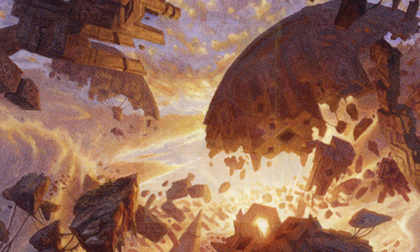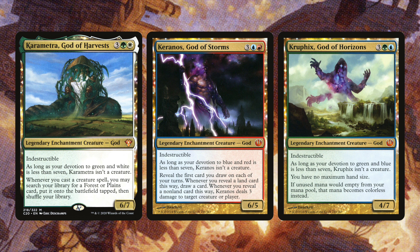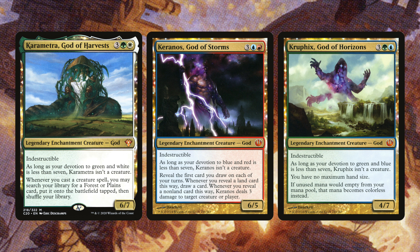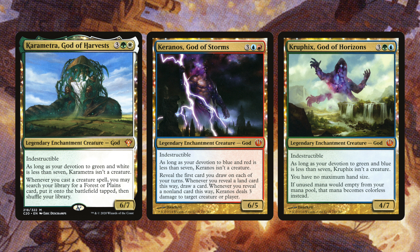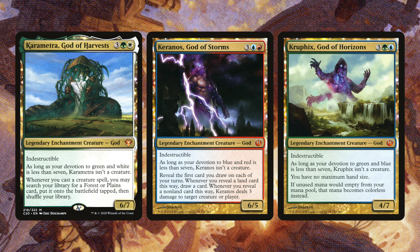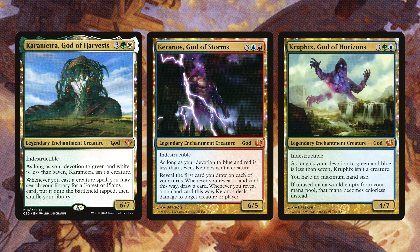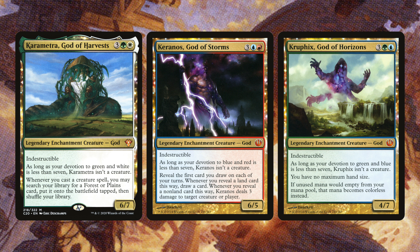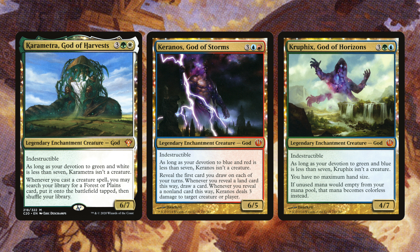Demeter God of the Harvest lets us tutor for a forest or plains every time we cast a creature spell — this pairs perfectly with Jodah's cascade ability, so every cast effectively gets us two lands. It helps thin the library and draw into more cards. Keranos is going to help deal some damage based on card draw. Kruphix God of Horizons gives no maximum hand size and converts unused mana to colorless so it doesn't empty — you can stockpile mana and use it next turn to cast multiple big spells.